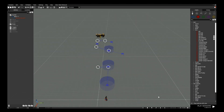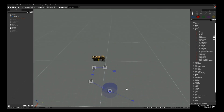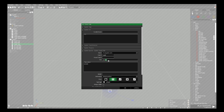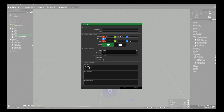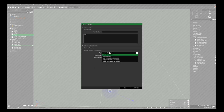Rather than using a Set Task State for the final task completion, we can instead use Systems > Scenario Flow > End Scenario. Place that down and sync the completion trigger — the one checking if the truck is destroyed — to the End Scenario module. In End Scenario you can set it as Mission Completed, Mission Failed, etc. Select Completed and click OK.